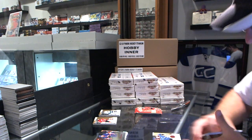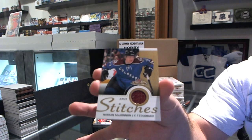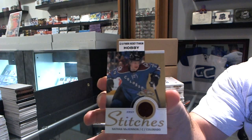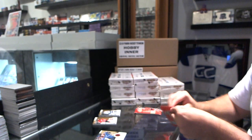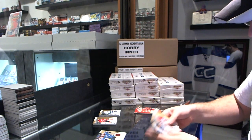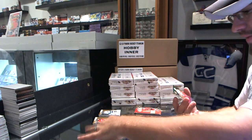We've got a Stitches jersey for the Colorado Avalanche, Nathan McKinnon. Stitches jersey of Nathan McKinnon. That's a good pack. For the Oilers, Paul Coffey, Medallion.